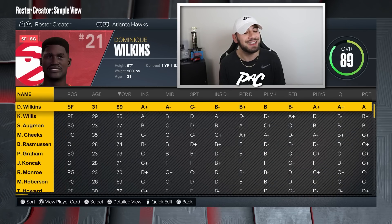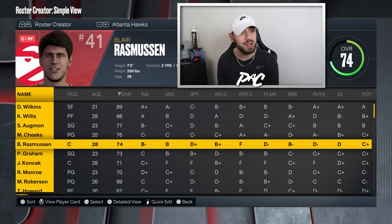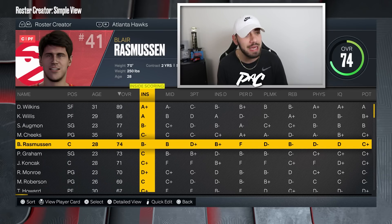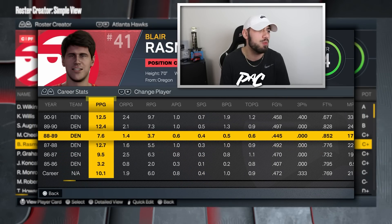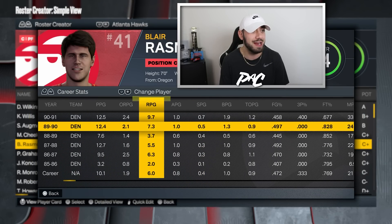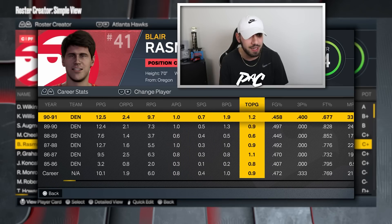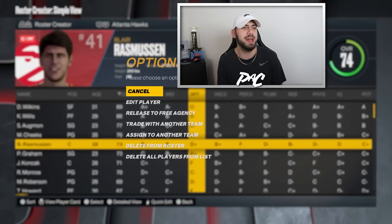First up we have the Atlanta Hawks of 1991 — it is Blair Rasmussen. He's a 74 overall center that's been added into the game with a B mid. He had a B inside defense — he was not that bad. He had a season averaging almost 13 points per game and almost 10 rebounds a game. That's actually pretty good. The field goal percentage was never great for a center but he wasn't a bad player.